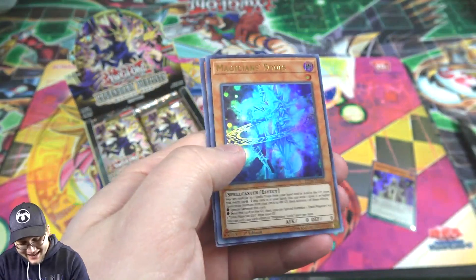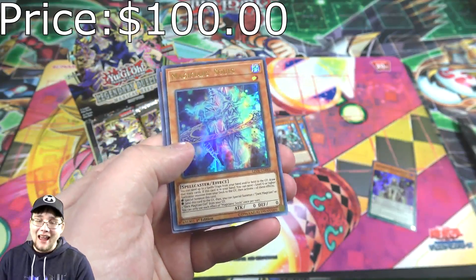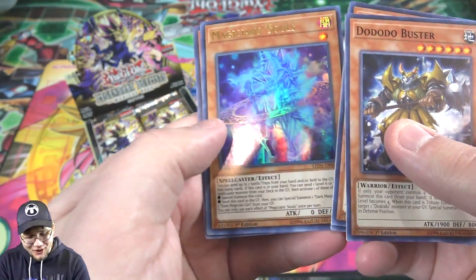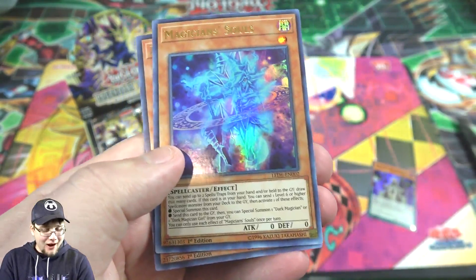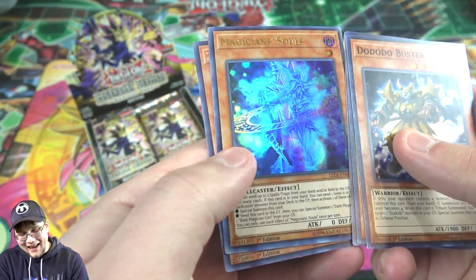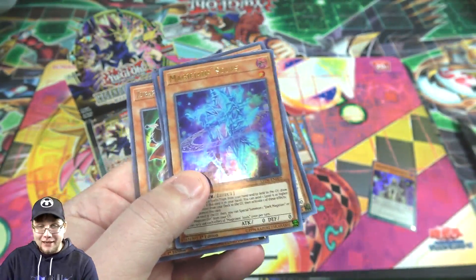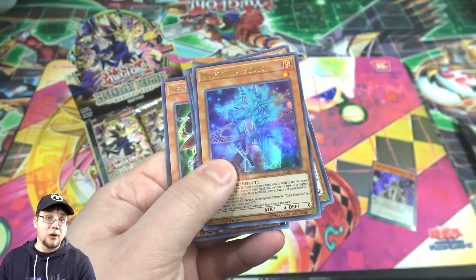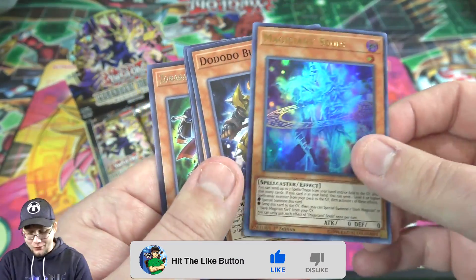Oh, it got me again! Holy crap — already we got the best card of the set. We got a Magician's Souls! I can't believe I actually got it again. It did the same thing to me — I was like 'cool Dark Magician card... oh, Dark Magician card.' This is one of the main cards I wanted from this set. I'm really excited about the Dark Magician support and the Elemental Heroes — those are like the two main things I wanted. Getting one of these is amazing, I'm glad I'm having some good luck.